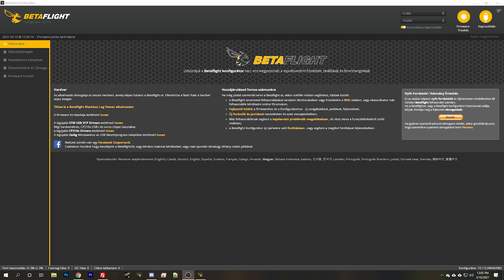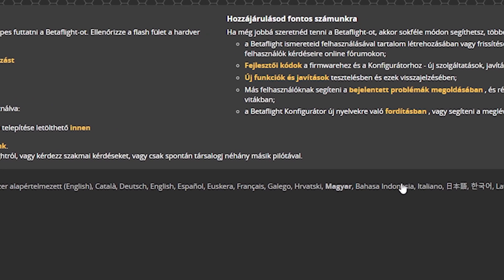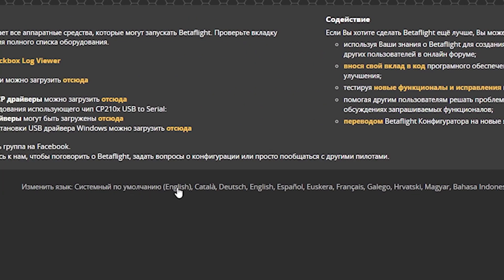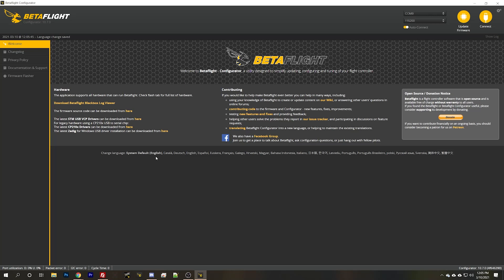Every so often people email me saying Betaflight has switched to another language and they don't know how to get it back. For example, here Betaflight is in Magyar and I don't speak or read it. The challenge is finding the menu option to change the language — and it turns out it's not a menu option. Right here on the first page is a list of languages Betaflight supports, and each one is a clickable link that changes the language. Just go down and find English, click it, and you're back. You can also set it to system default.